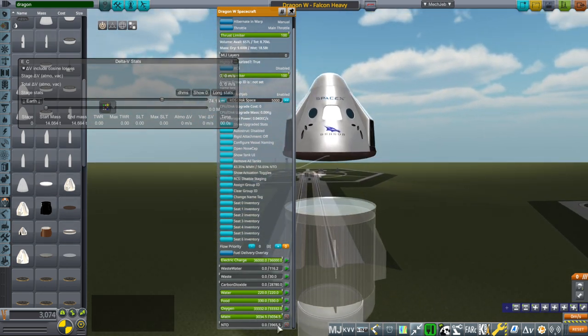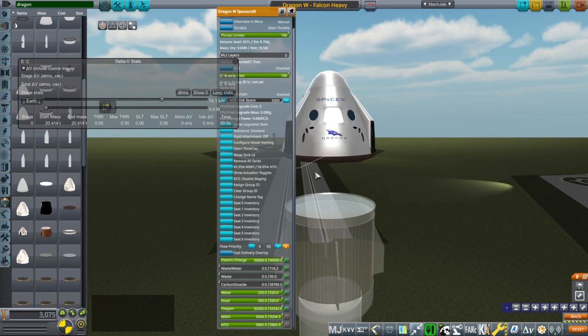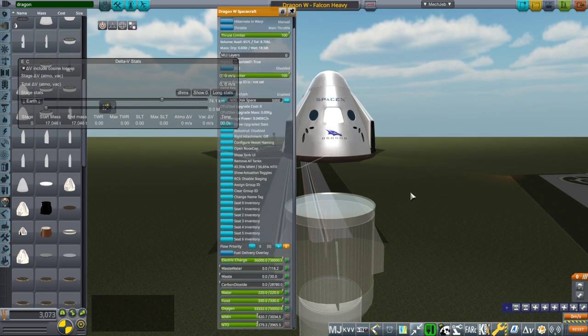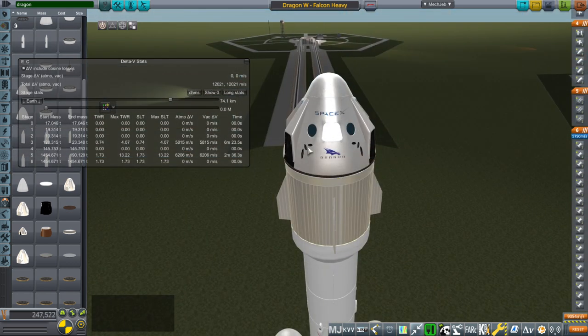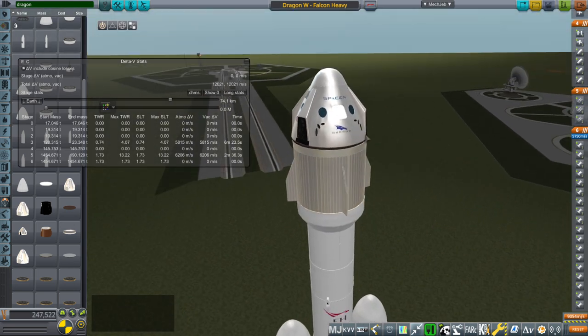Wet, we could potentially be 20.4 tons if we fill up all that fuel. But if we fill all that fuel, I don't think Falcon Heavy can launch this to the moon. So I'm going to half-fuel it at 16.2 tons. The heat shield is a healthy 2.2 tons, and the trunk is also 2 tons. The hatch is a placeholder — I'll probably make a brand new hatch.